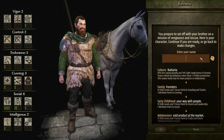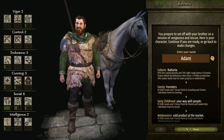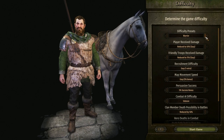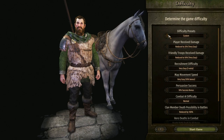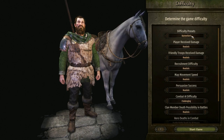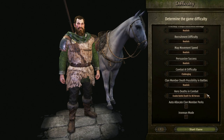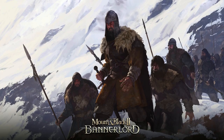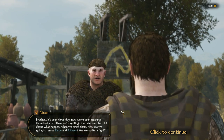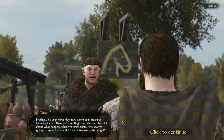We'll use Adam for the name. I'm gonna do Bannerlord difficulty. This is what happens when we catch them - how are we going to rescue our brother and sister? Are we up for a fight?